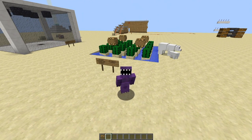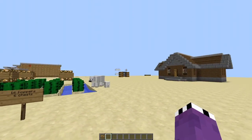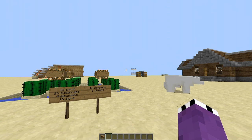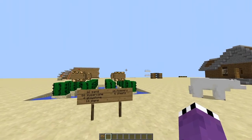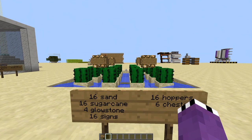Before I actually go and gather the material needed to make this farm, I wanted to show you guys what this farm is going to look like. So this is my test creative world — this is basically just single player where I come and get my ideas out and work everything out. This is the farm we're going to be building, except it's not going to be cactus — it's going to be sugarcane.